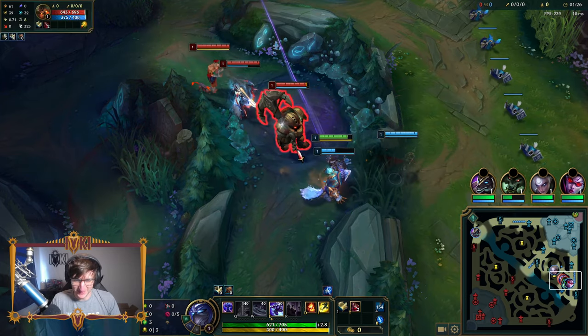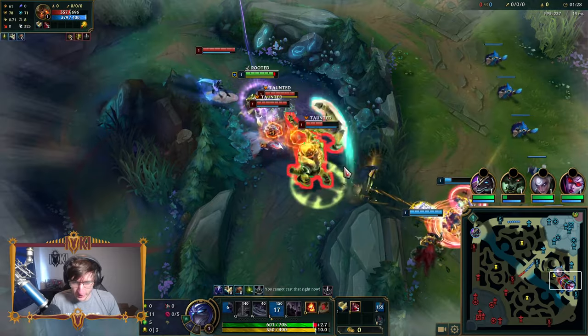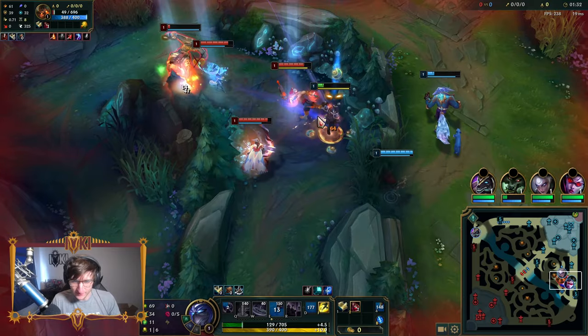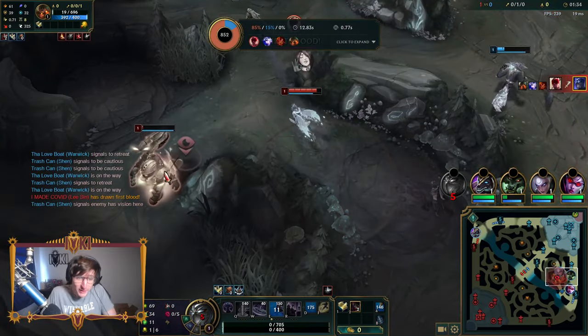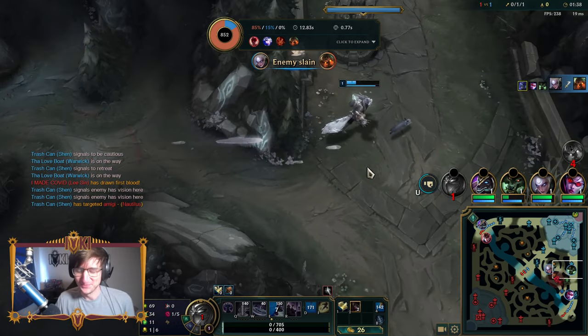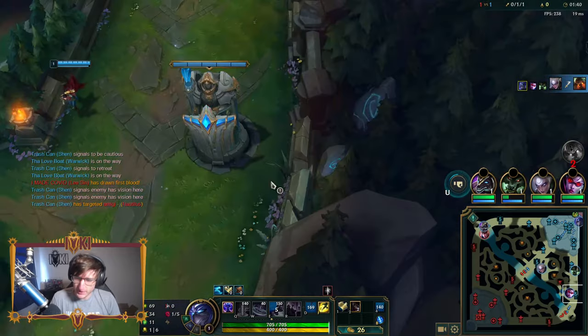There's some chaos in the early fight — flashing, missing abilities, scrambling in bot lane. We're going in! Someone kill the Dauntalus. Okay, okay. Nice. Bit of chaos.